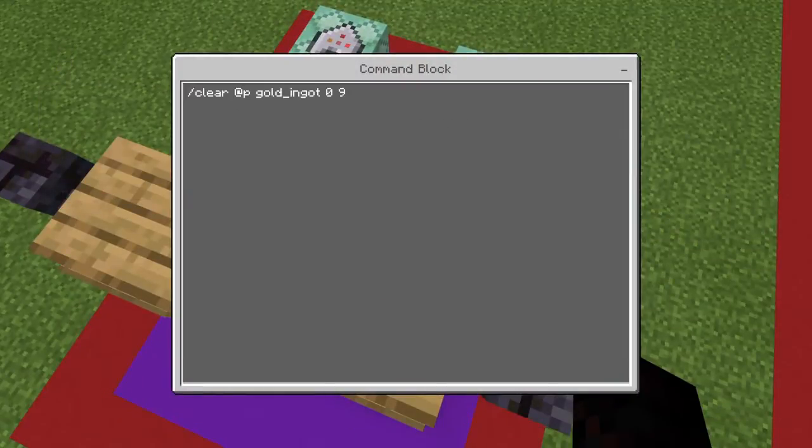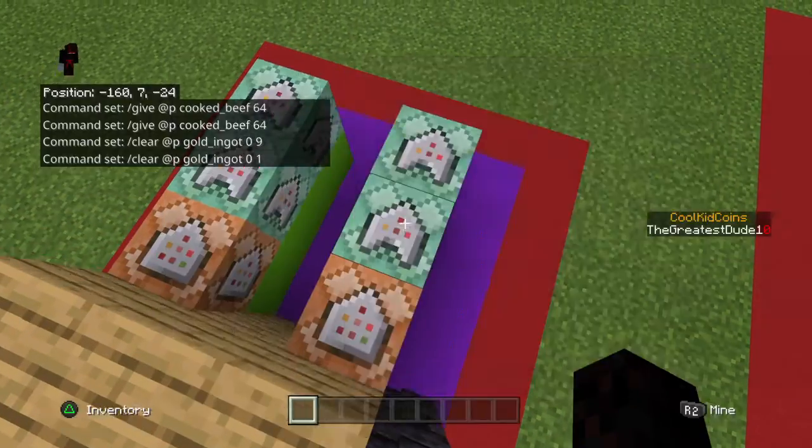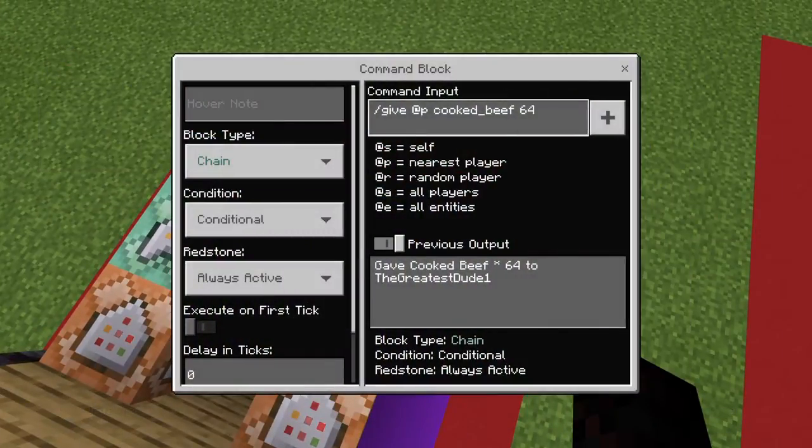That is for the scoreboard command. For the gold, we are doing slash clear @p gold_ingot 0 9. Then we have a chain conditional always active slash clear @p gold_ingot 0 1. Then we have a chain conditional always active slash give @p cooked_beef 64.